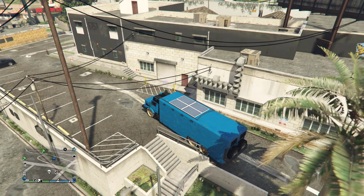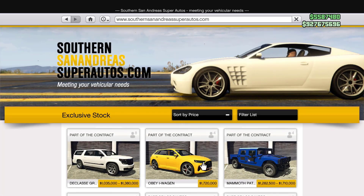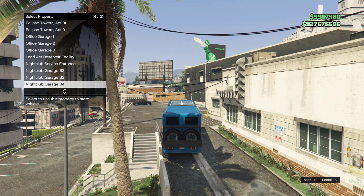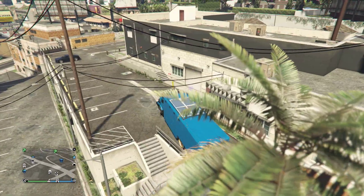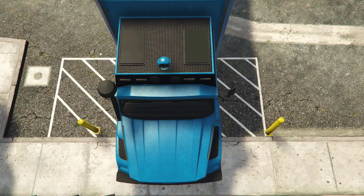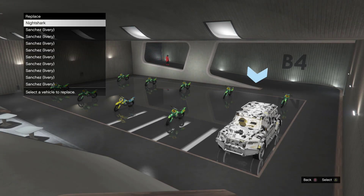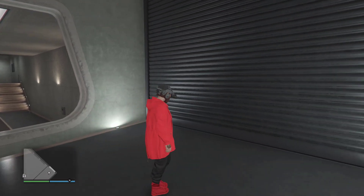Hop in your Terabyte and drive it into B4 — basement level 4. Before you drive in, check that your B4 garage is full. It will say 'your warehouse is full' — press Confirm and override one of the cars. I'm overriding the Night Shark.